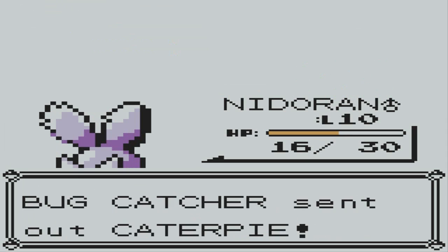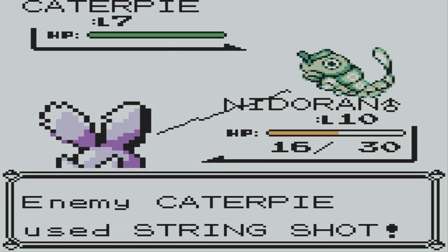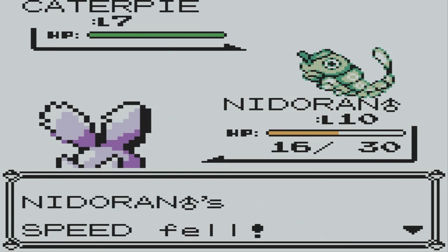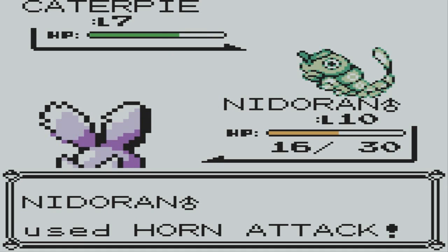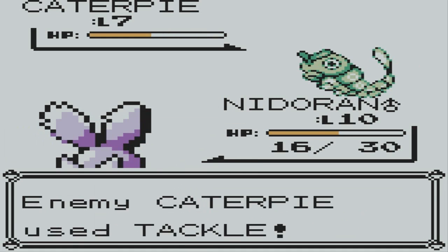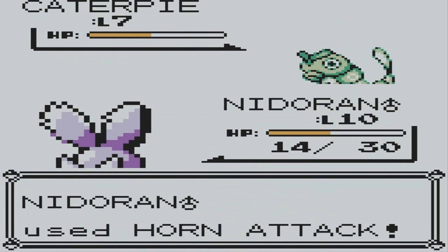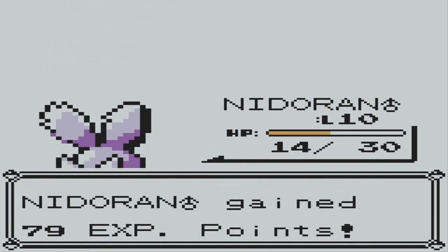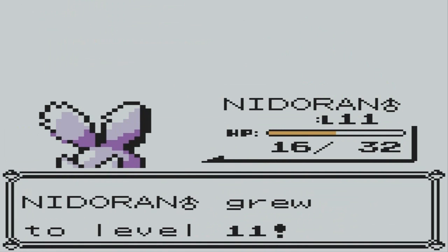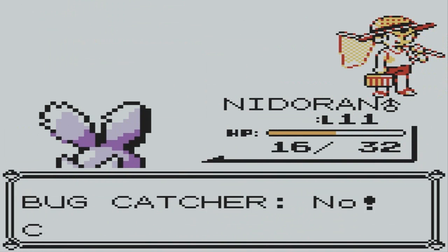Another Caterpie level 7. Horn attack! Stop the String Shot. It hits — bam, there we go! And done. This should bring me to level 11 now. Yes! Nice — defeated that Bug Catcher. I just got some money, thank you.